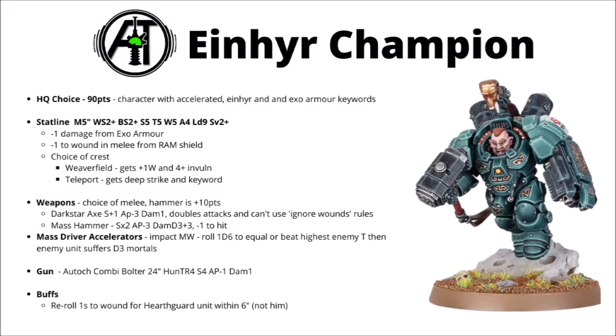The Champion gets a choice of crests. Either you get a Weaverfield Crest for an extra wound — up to 6 wounds — and a 4-plus invuln, which probably seems like the better one, or you have the option of the Teleport Crest that lets you Deep Strike and also teleport across the battlefield for 1 CP. But the charge will be kind of unreliable, so going for raw might and toughness is probably best.